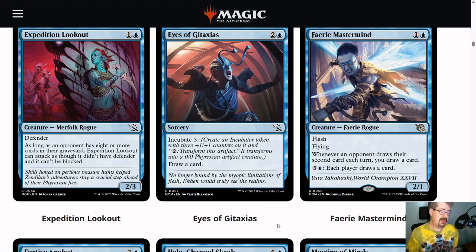Eyes of Gitaxias will be kind of a bread-and-butter card for you. It's a sorcery for 3 — you incubate 3 and you draw a card. Unfortunately it's not double-faced, so it doesn't interact with Invasion of Pyrulia that way, but it's kind of like a 3-3 that enters the battlefield and draws you a card. You get to break up the mana in installments, and I think that makes this card actually pretty decent.